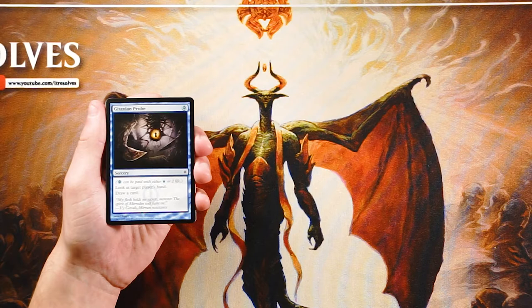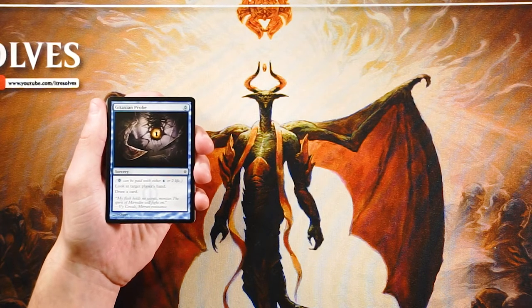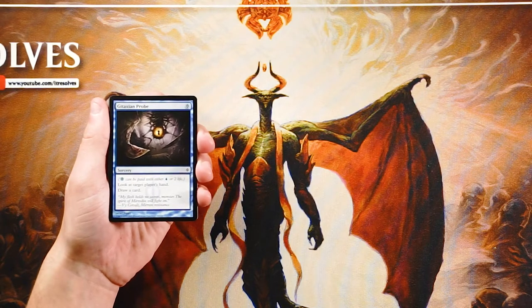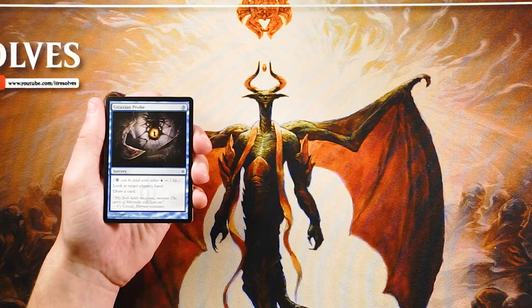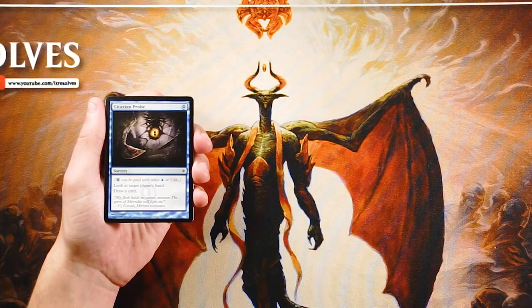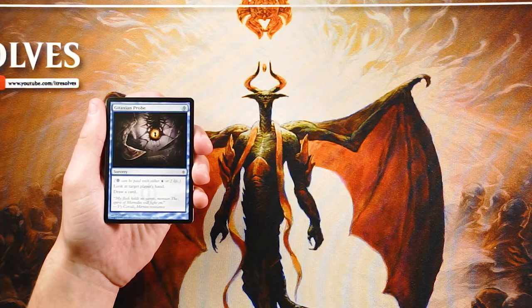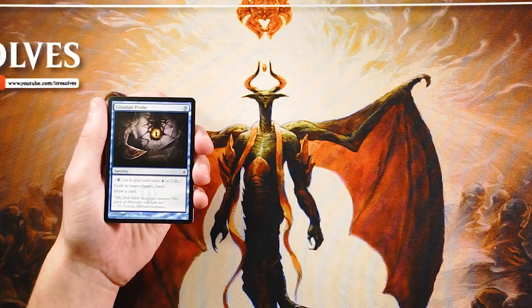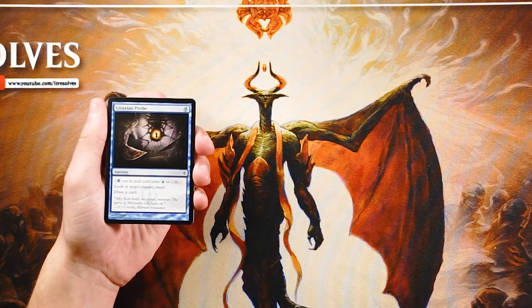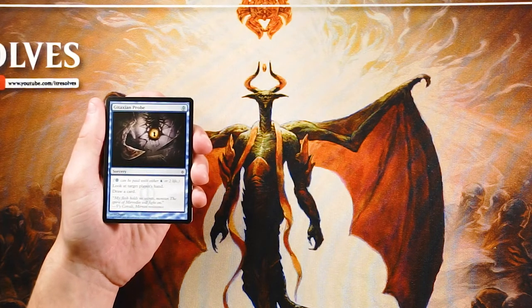You also get to replace it by drawing a card, so there's a lot of upside — for only two life it's basically a freebie. Being able to pull that information, replace itself, and dig into your key pieces is hugely powerful. From a limited perspective it's still quite good, but it's only as good as the next card in your deck, and in a draft that's not going to be some well-constructed combo. It is good, it's just not quite as powerful as in constructed. It can go into any deck because it can be paid for just two life — a very flexible cantrip.